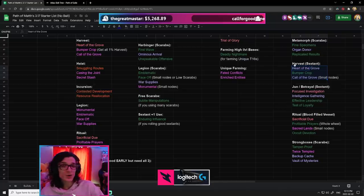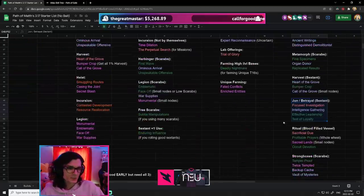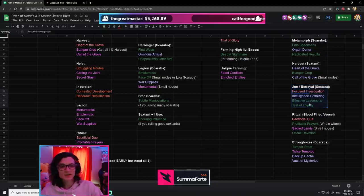Jun is kind of the same situation — in an Alkan Go, not great. But when you start investing with a Sextant where you get Jun every single map, all of a sudden these nodes are actually really, really good. Aisling level four is typically not worth a ton in a league start scenario, but it doesn't take long to skyrocket.